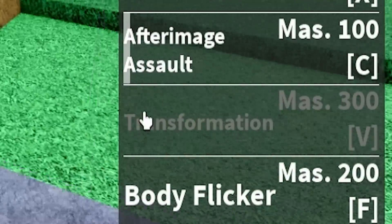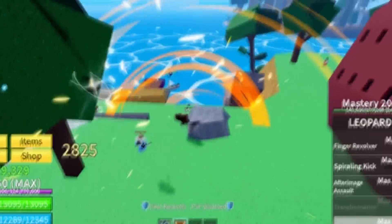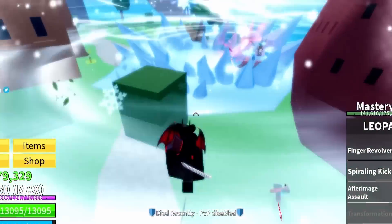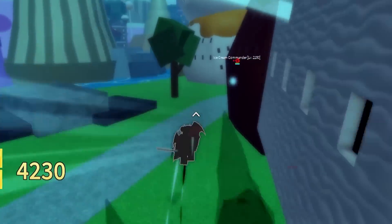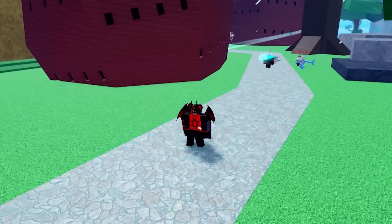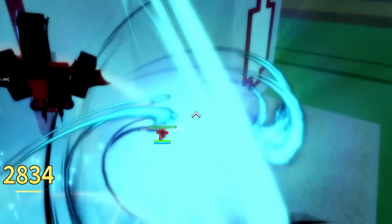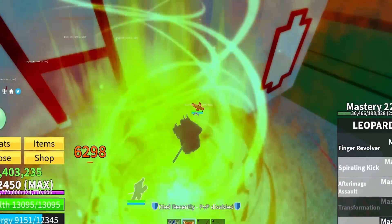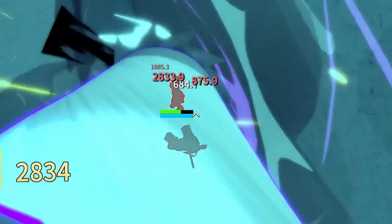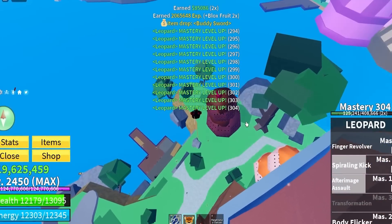We now have our next move called body flicker. We're just floating here and then — body flicker — we sent him flying! So we have another slam move, and we can double slam into them. This body flicker move is super good for keeping up with your opponent — I just double slammed Hydra mommy like it was nothing. We just got a little bit more mastery too.